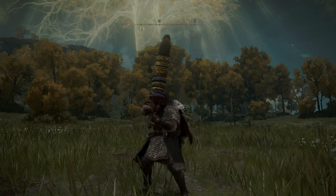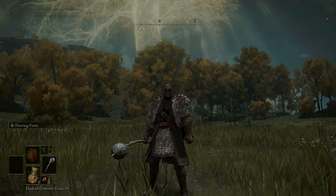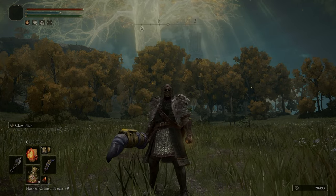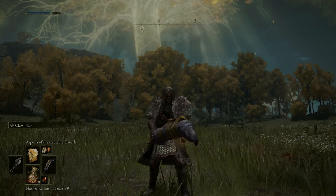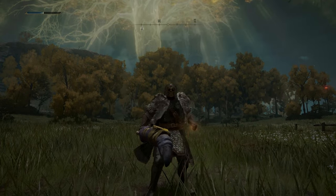We've got two main weapons on the build: the first being the Ringed Finger, and we also carry the Nox Flowing Hammer. We've then got four incantations — the first being Catch Flame, and then all three crucible incantations: Aspects of the Crucible Horns, Breath, and Tail.